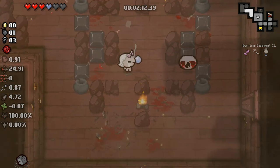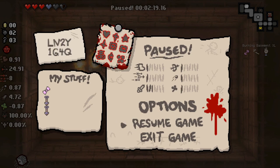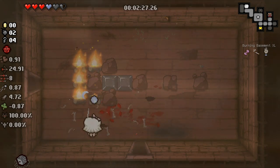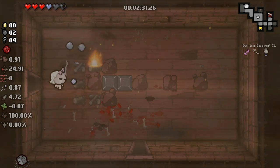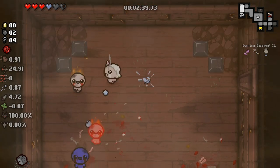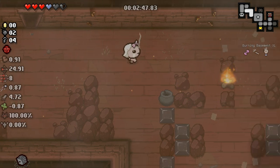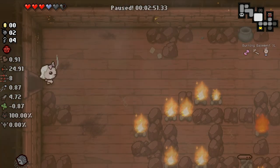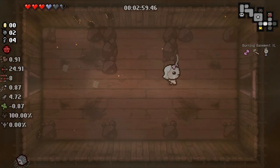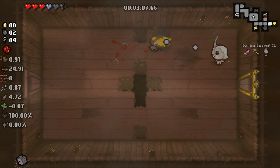I did get hit there — that was just me being a little dumb, committing too hard to the kill. We've got to remember we have a second item room coming up this floor. I'm pretty confident we've got a good run going in this first XL floor. We should be able to make some good plays. I'm just really hoping that the deal with the devil is something great. We've got so much health to play with, and if you have the ability to take a one or two heart deal on the first floor and it's run-changing, you really want to take it.